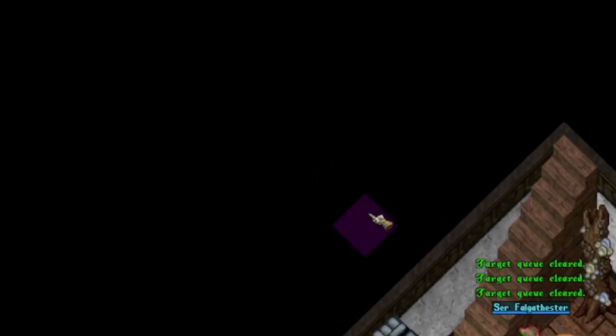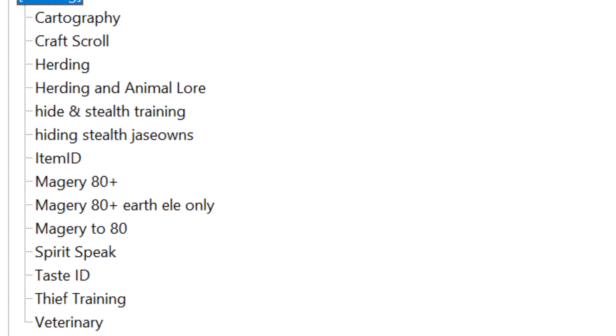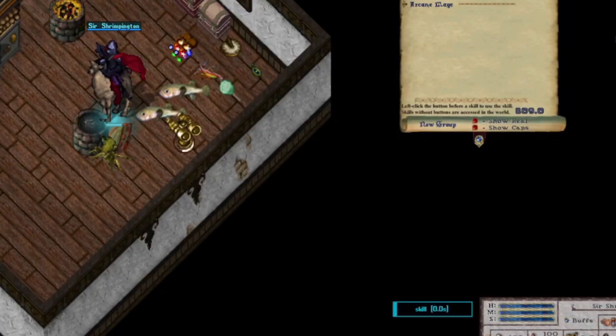Script number six: Training scripts. This one is more of a category, but if you're manually training taste ID, then you are a moron. Use a script to train it AFK whilst you pop to the shop and buy a chocolate bar.